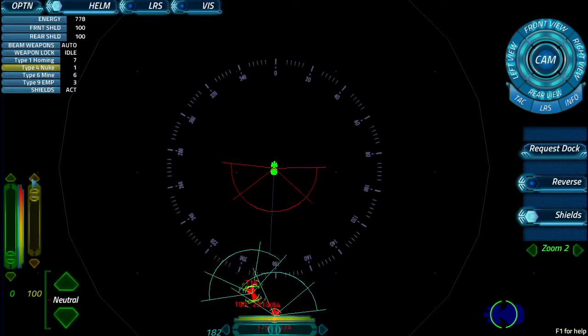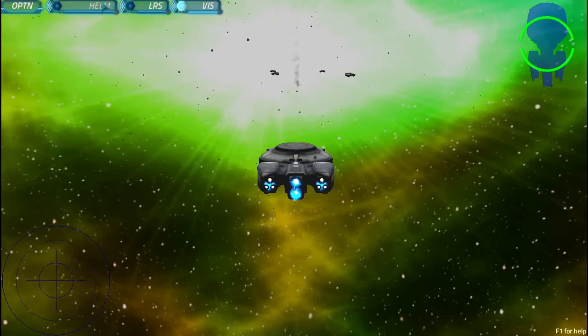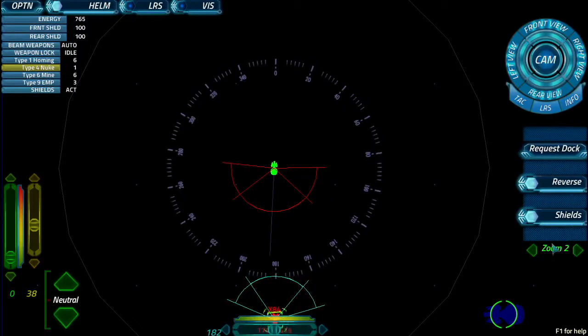2,800 kilometers. Fire nuke. Their shields are very low. If they survive, set weapons to E. Alright. X-84 shields are gone. What are we set to? Alpha. Load homing. Fire homing. Homing away.